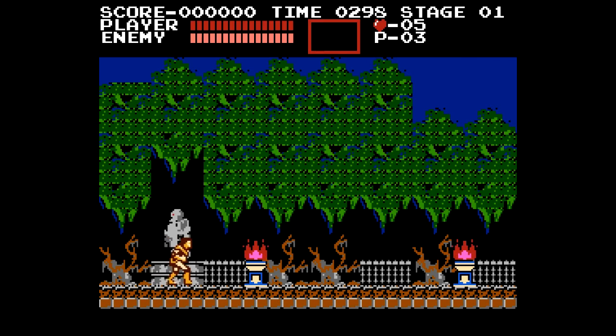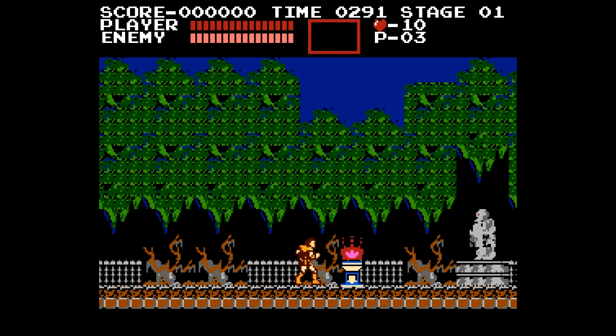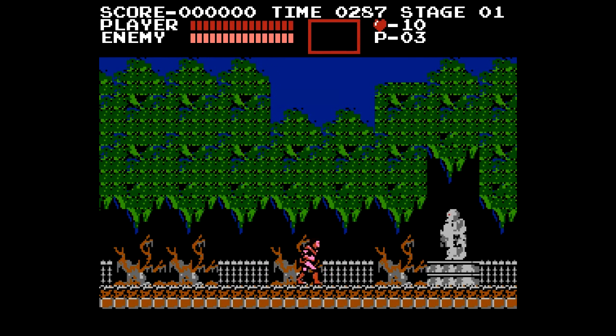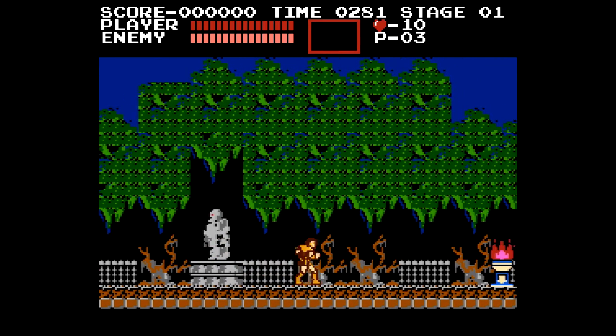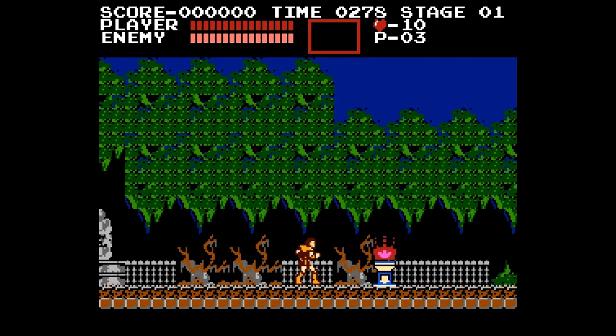We start as Simon Belmont, like I said, and we have a whip. The first thing we're going to do is whip these torches that are outside. We will pick up hearts. Hearts do not increase your life in the game — they increase the uses of your sub weapon. But increasing them up to 10 allows you to get whip upgrades. We now have the fully upgraded whip. It's a little bit longer and I'm a fan of that.